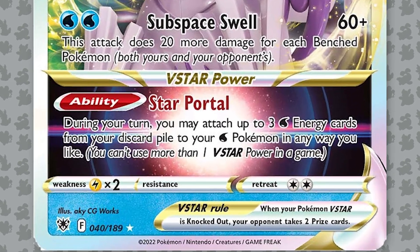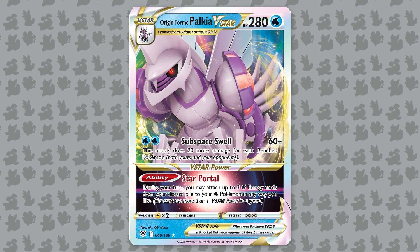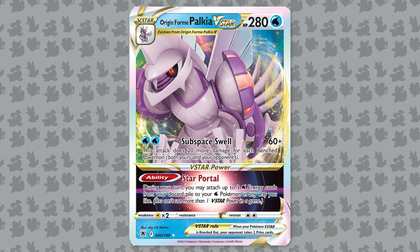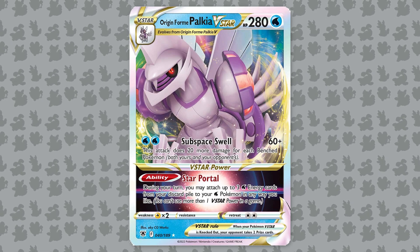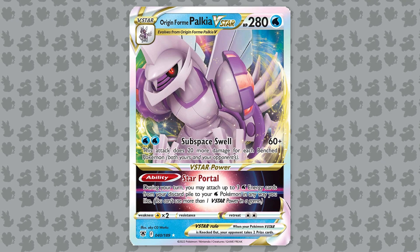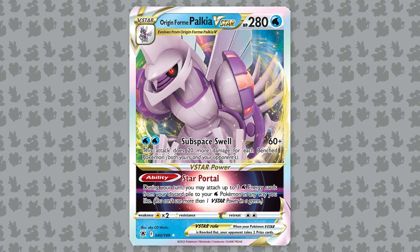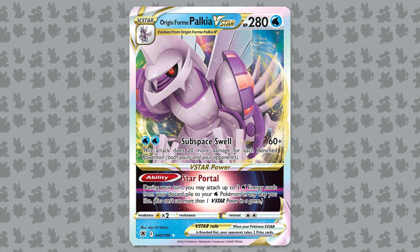The V-Star power Star Portal is an ability that you can activate once per game. Star Portal reads: during your turn, you may attach up to three water energy cards from your discard pile to your water Pokemon in any way you like. Origin Form Palkia V-Star is a great target for this effect, but other water cards like Ice Rider Calyrex V-Max and the brand new Radiant Greninja are also great targets for the Star Portal energy acceleration. I think Origin Form Palkia V-Star focused decks will be a tier one threat, and this will be a deck that you either want to play or have a game plan around beating.